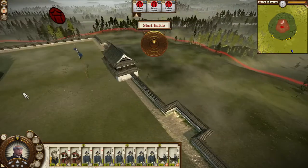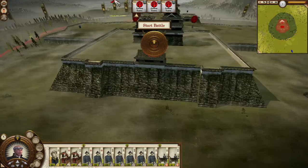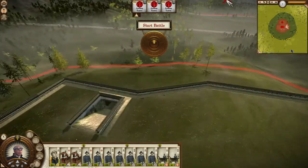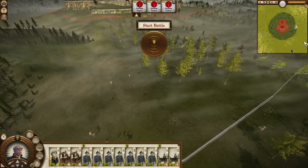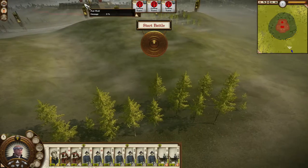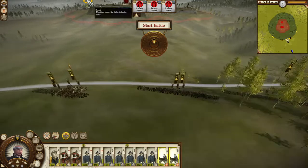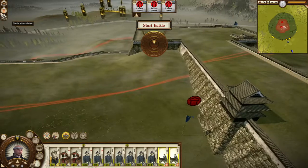Okay, my lunch is kicking up — had a hearty lunch. Now these two towers have got to go. Reinforcements are coming from behind. I need to deploy our artillery on the hill. Let's remember — need the range. Oh, we are just shy of the towers.